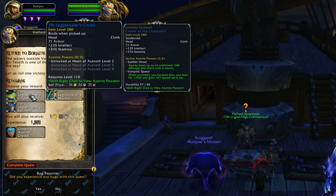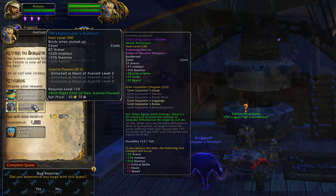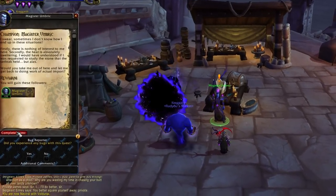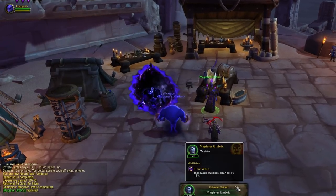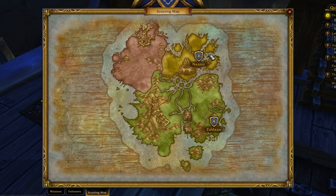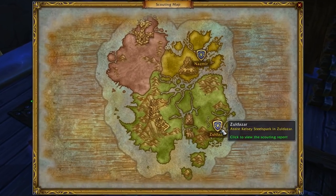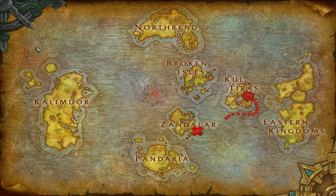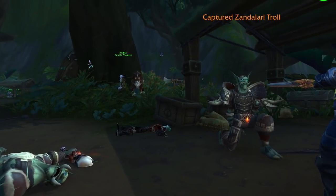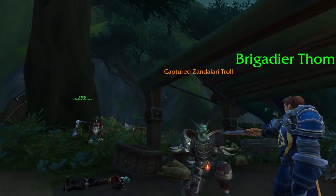Once you complete the foothold, you get a few flight paths, that Azerite and Azerite armor, and another follower. Each foothold gives you a new follower, and you can pick additional zones at levels 114 and 118, so as soon as they're available you should quickly knock them out. They're also required to eventually unlock world quests and get your flight master's whistle, which teleports you to flight paths just like in Legion, so you may as well do them while you get XP for them.